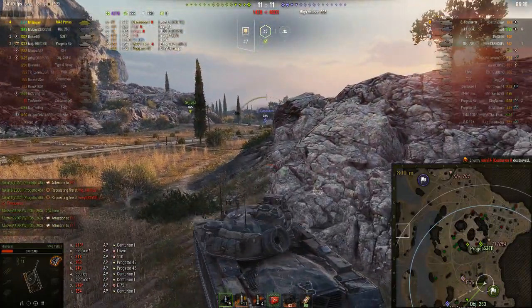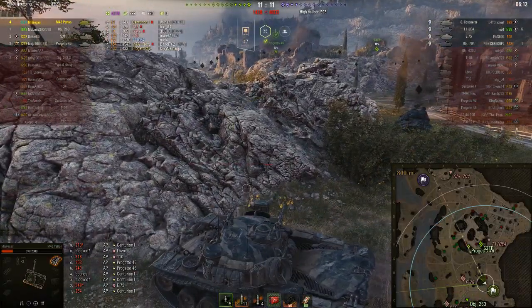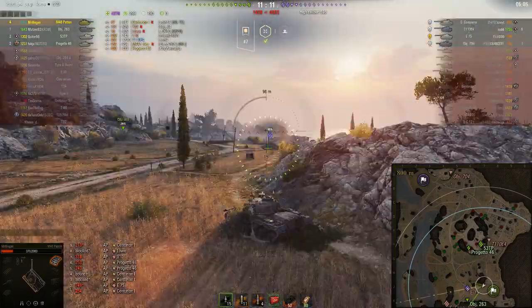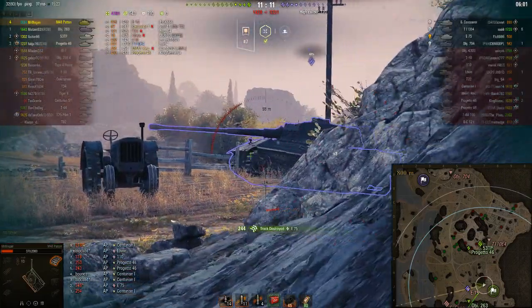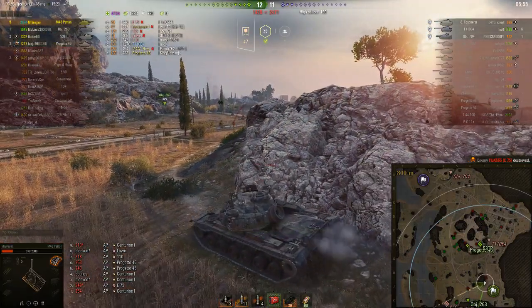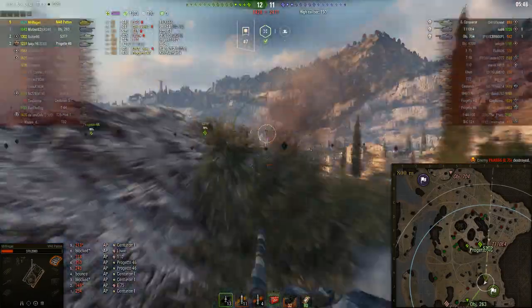Only 75 damage from that shot. The 263 reports that the 704 is on the island — his last known location was on the TD ridge hill. Here comes the E75, trying to press the 263. Mr. Wiegand takes a shot, backing out before he fired — so he wasn't really aiming at anything, but he gets lucky with a track shot. He goes back for the second track shot and the kill. The E75 is now no more.